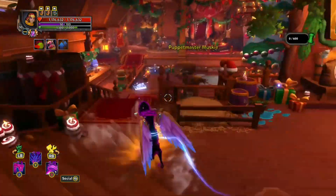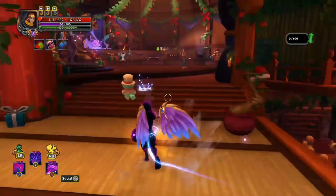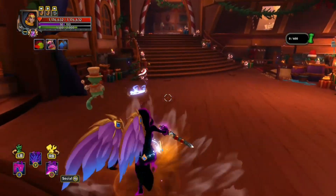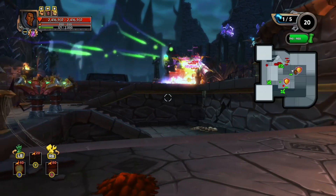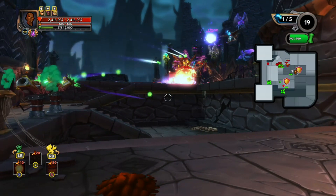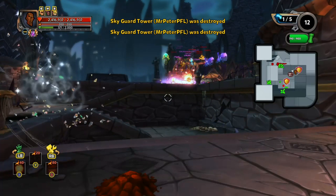Hey guys and welcome to a new Dungeon Defenders 2 video, I'm your host Mr. Peter and let's learn how to counter EMP Kobolds in Onslaught. EMP Kobolds are support fliers that dive into towers. Their job is to stun or disable the anti-air defences, which in most cases are the Sky God Towers.